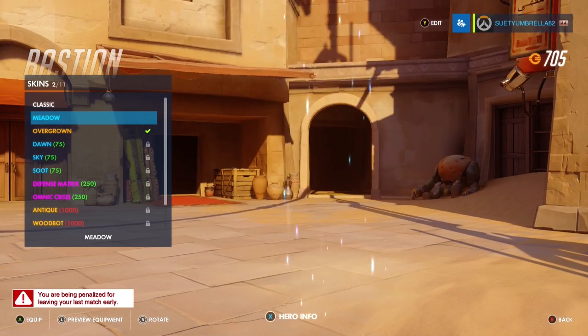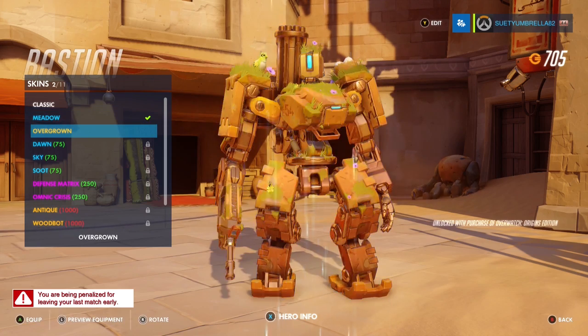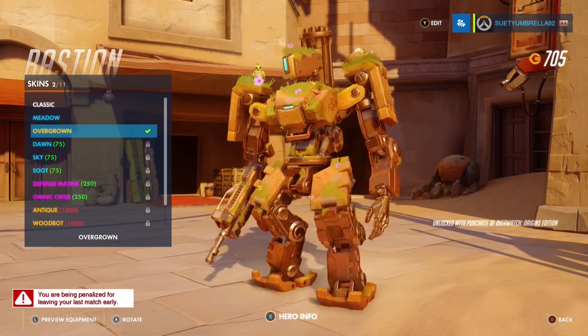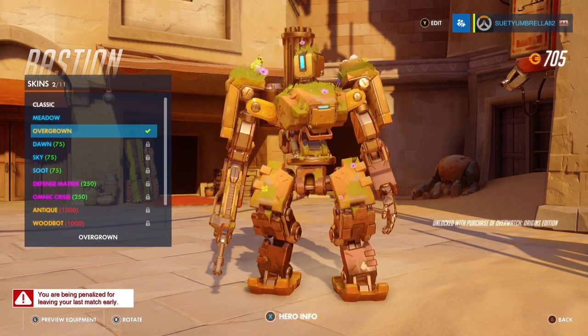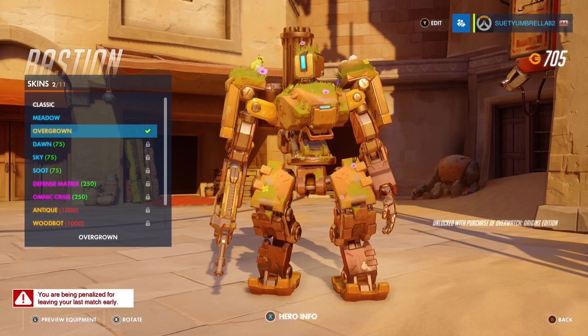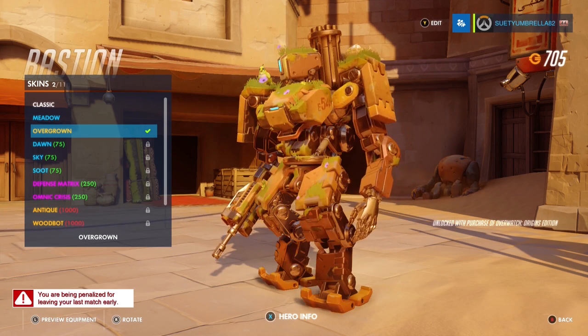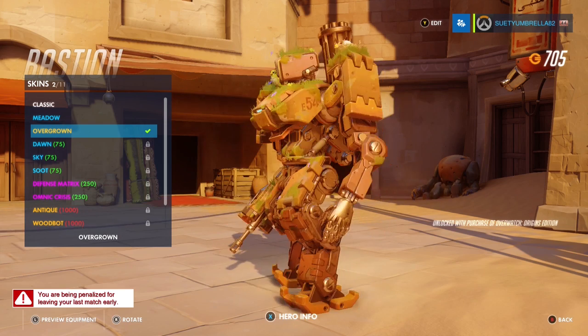Here's our Bastion. This is the first skin he came with, and this is the overgrowth one. Oh look, there's a little nest on his shoulder — it's got eggs in it. How cute! Obviously video games have come a long way — they've got automatic dynamics so nice overlap that just happens with the flowers up there and a bunch of other things.